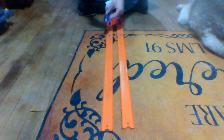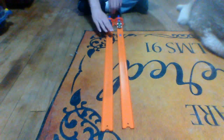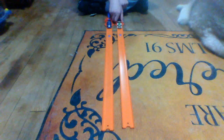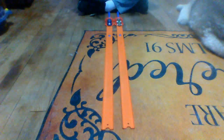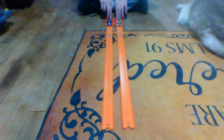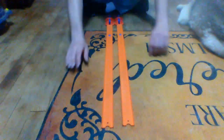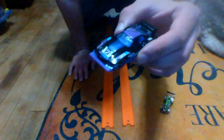Time to switch lanes. GT Scorcher is on the right, Carbonator is on the left. Don't forget to subscribe to my channel and turn on those bell notification icons so you don't miss the next video. Ready? Three, two, one — Hot Wheels, let's race! I think the GT Scorcher won that, but let me know in the comments down below.